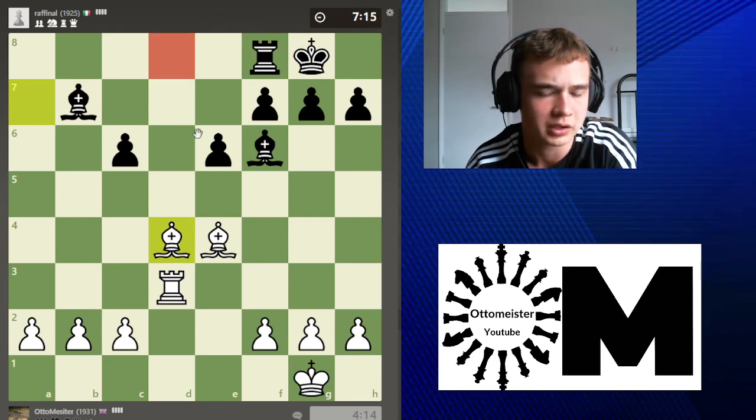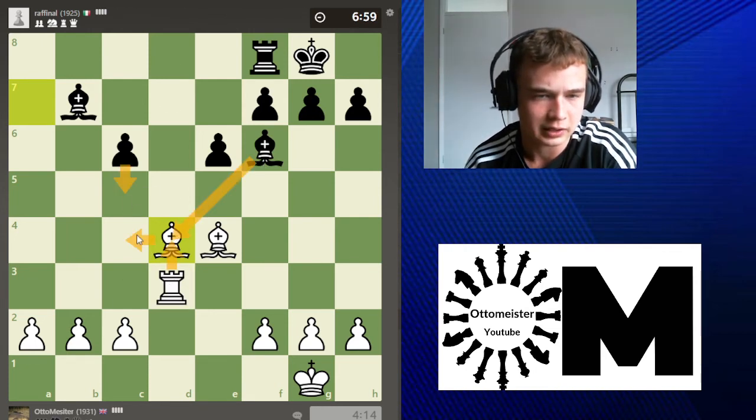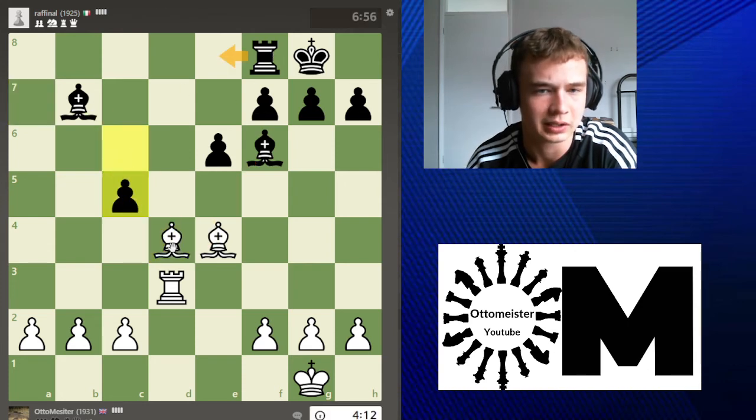Rook d8 doesn't make sense, so these are his only moves. Otherwise I'd maybe go rook g3. I think I go rook h3. We should go for this line: take, take, this, he has to take, take, take — rook d8. Oh he just plays it instantly.